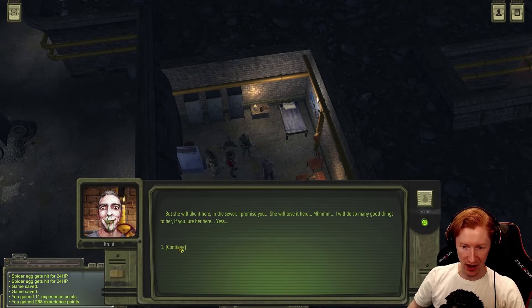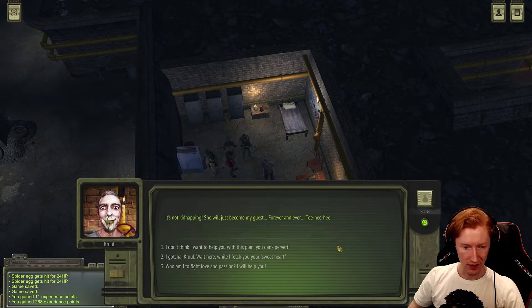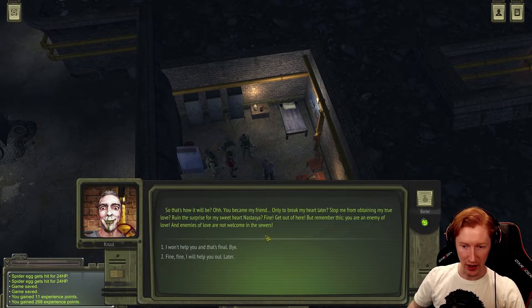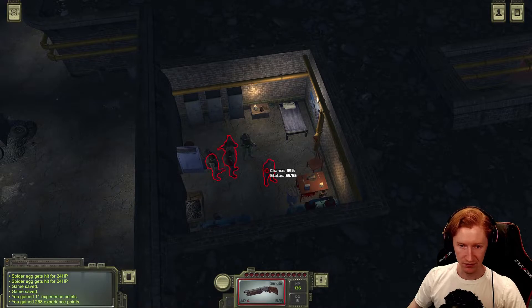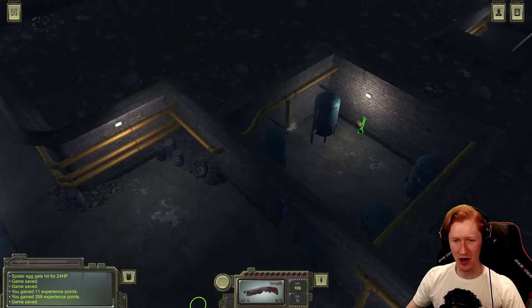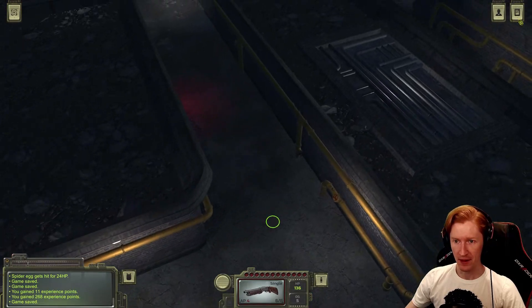Toilet Cruel insists she'll love it in the sewer and offers rewards, but we refuse. He's angry: 'You became my friend only to break my heart and stop me from obtaining my true love. She works at the Red Fighter - fine, get out of here. Remember this: you're an enemy of love, and enemies are not welcome.' We're not going to kidnap anyone, especially since Natazia is probably the one working in our kitchen making food for free, which is a huge help.